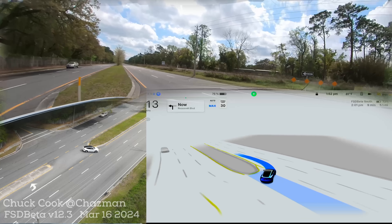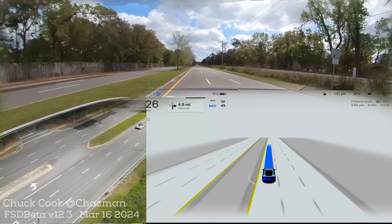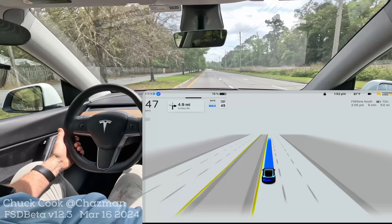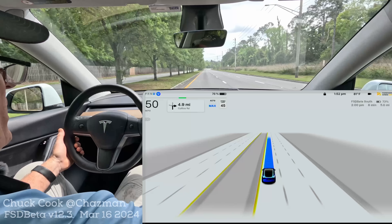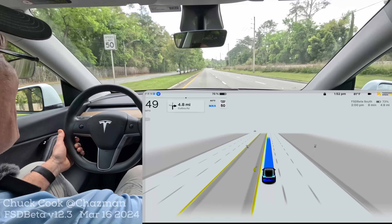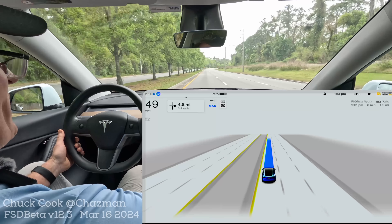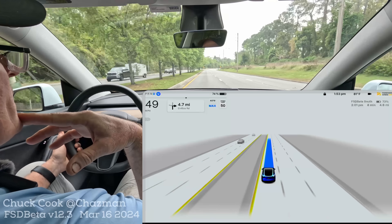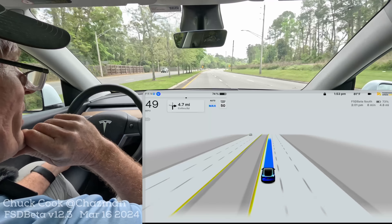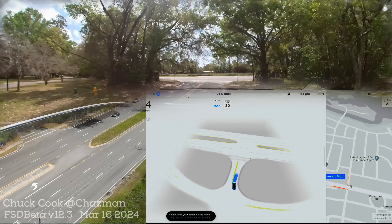I'm giving it some gimmes here, but every scenario has been a little bit different with the symbology and it's handled all of them so far. I've got my speed set to auto max and I haven't had any real speed inconsistencies. Speed limit's 50 but it's going 49 — interesting, but not really what we're talking about in this video. Let's try another one.